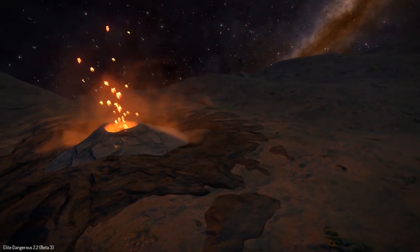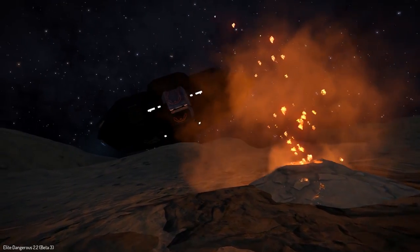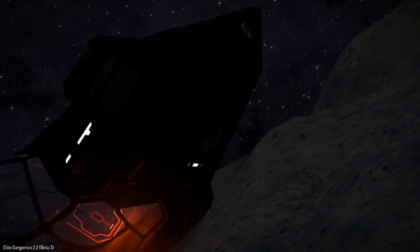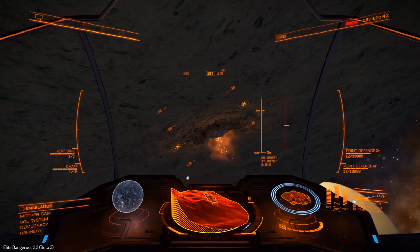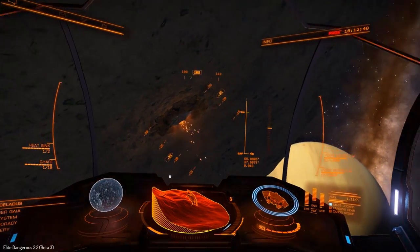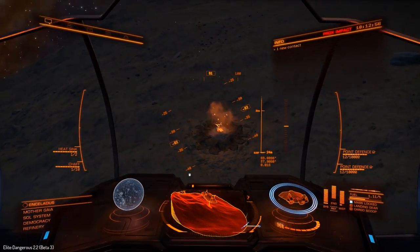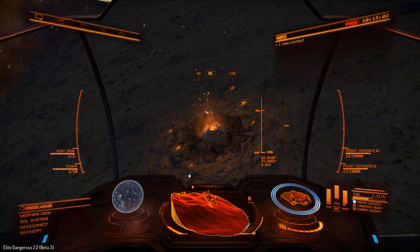Don't worry about the ship - the ship's fine, it's not actually touching anything, is it? They've got warnings going off inside the cockpit. It'll be nice to jump over one in an SRV of course. But maybe that's for another day. So, how do you get here?